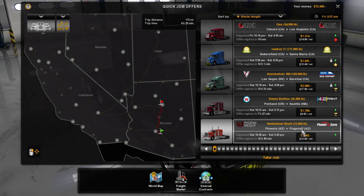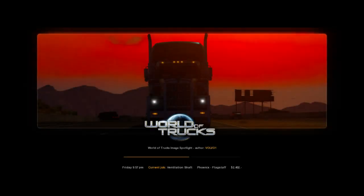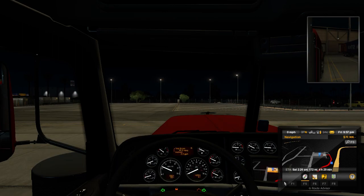Ventilation, 172 miles — this actually might be good. Let's take the ventilation shaft job. It's a quick job so we gotta borrow a truck, which isn't too bad. Also, I did upgrade the graphics card for this video, but I think I might take it back and go get an AMD card because right now this 1060, it ain't popping.